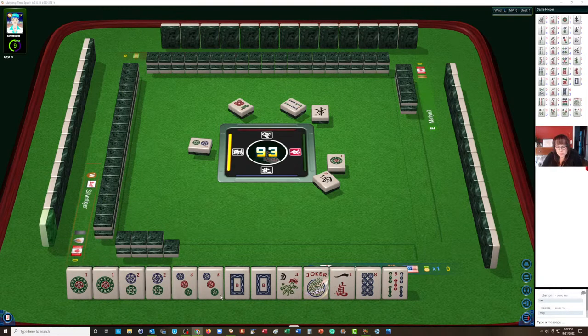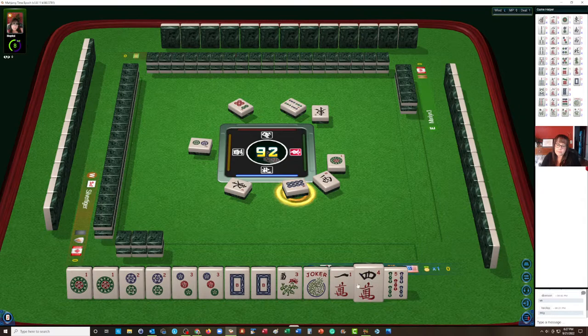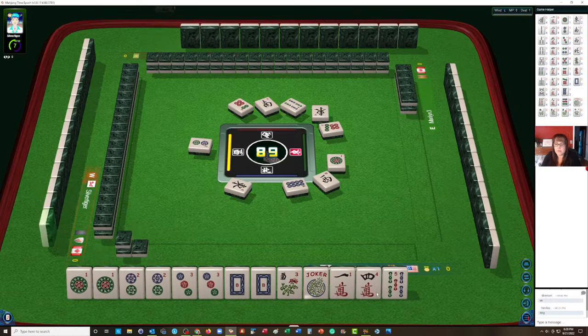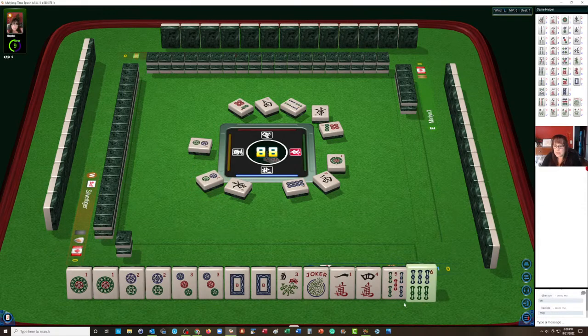We could pong the three dot and pong the white dragon — we just need a flower. I'm going to discard this eight dot; it's on the edge of the red. These edge tiles are not as efficient and may be discarded or not used as much as the inside tiles, which would be three through seven. We need a three dot. Let's discard the one.